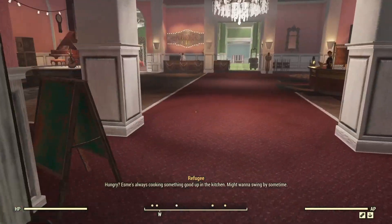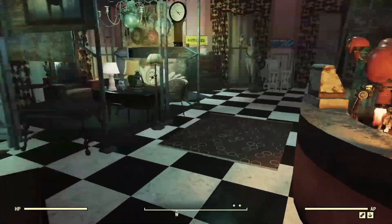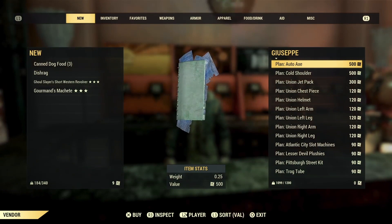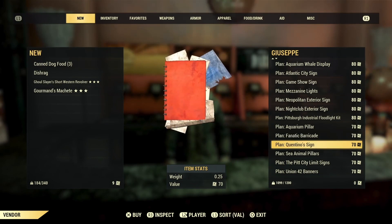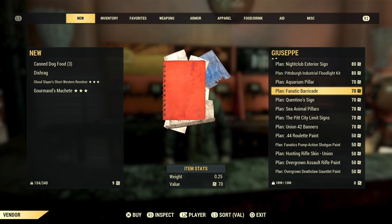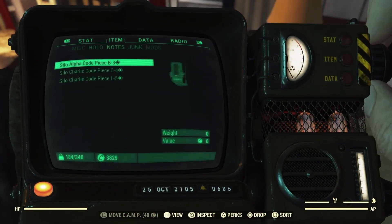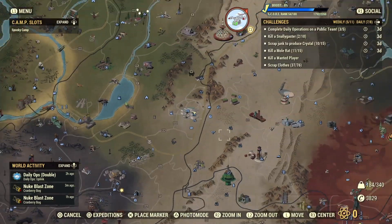If you don't want to mess around with grinding, that's the quicker way. Or if you keep doing expedition missions you'll eventually be able to buy it from Giuseppe. Press square to trade stamps and you'll have a list. It'll be around 70 stamps to buy it — it won't appear for me now because I've already bought it. Then you go to your inventory, go to notes, select the plan, learn it, and go back to your camp.